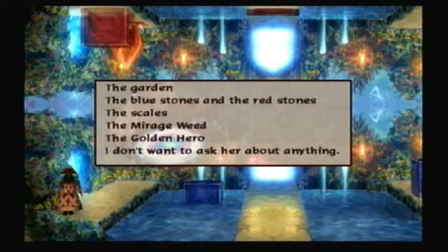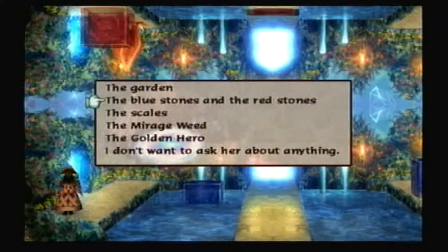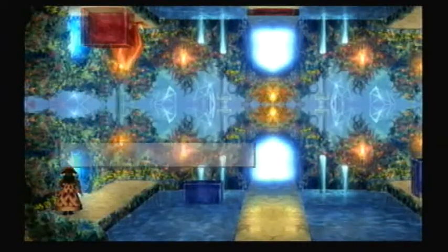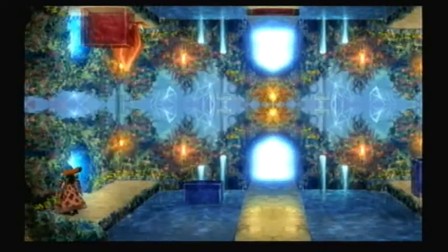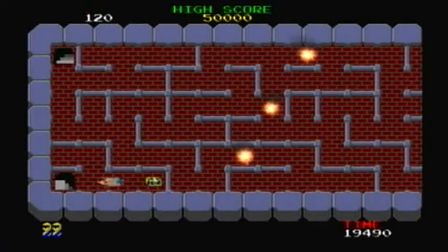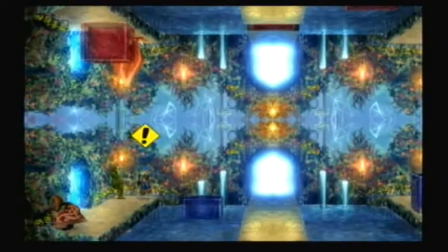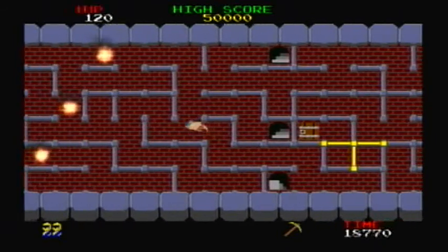The Mirage Weed. We're good. Let's see where this puts us — right by the treasure chest. There. Now we have the golden pickaxe. Now that we have the golden pickaxe, there's only one thing here we really need to get. And then we're good.